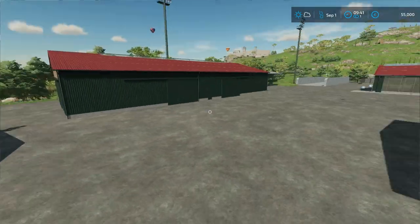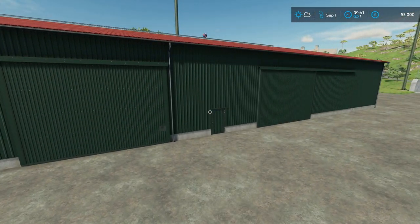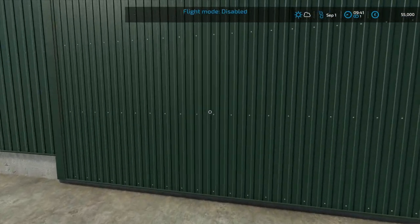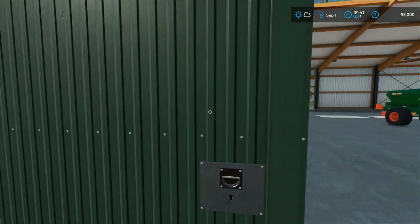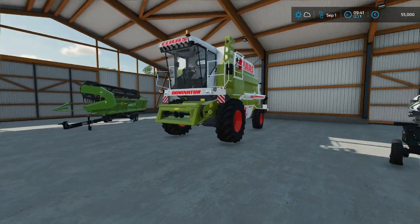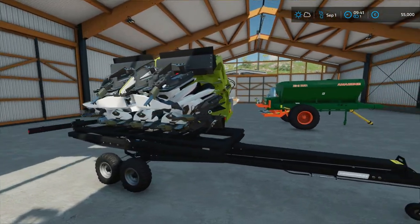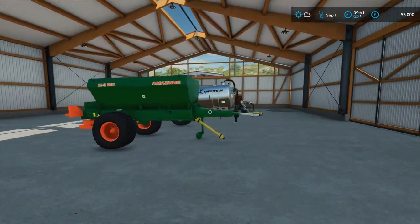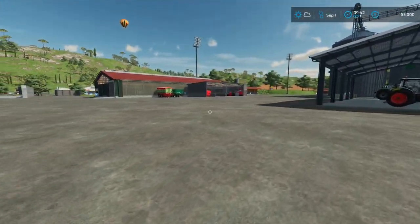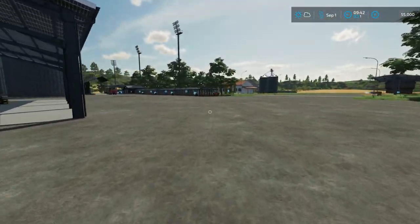We have some nice cool machines. Let me show you the harvester — let me get rid of this flight mode. The Class with a header, beautiful, with a small little Class sunflower slash corn header. We pretty much have everything.